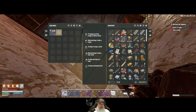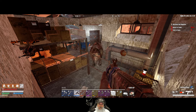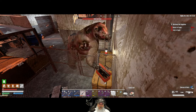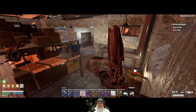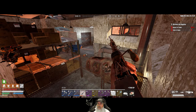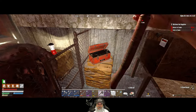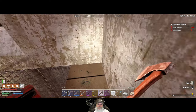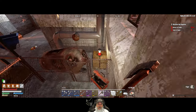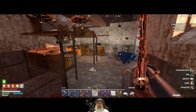An iron combat knife — definitely don't want that. We already have the medic kit learned. Oh shit! We got ourselves a nice little... oh, that went a lot better than I thought. We got lucky and got a decapitation on this dude. I always lose my train of thought — that's what happens when you get old.